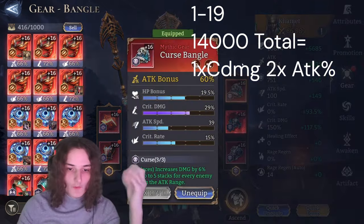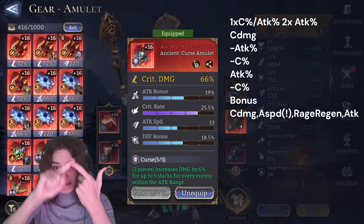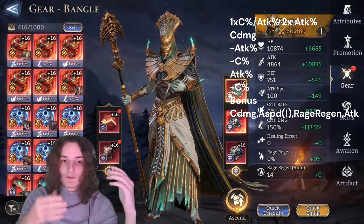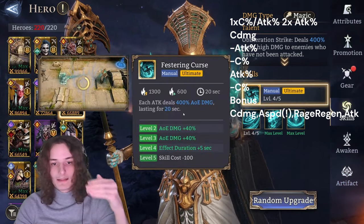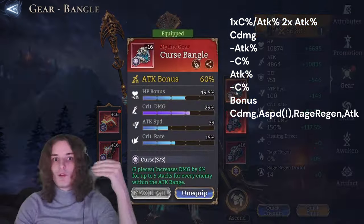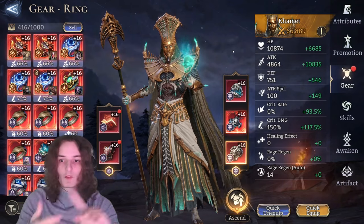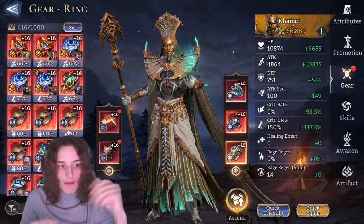For substats, you always want crit rate substats. In the case of a crit damage piece, you also want attack percent substats, which is really important for reaching that 14,000 threshold. For Karmat specifically, attack speed has a bigger impact than for mages like Vjorn and Zealus who don't even benefit from it - he's going to attack more and make the most out of the 20-second ultimate duration. So attack speed subs and crit damage subs are things you really want on your Karmat to make him shine.